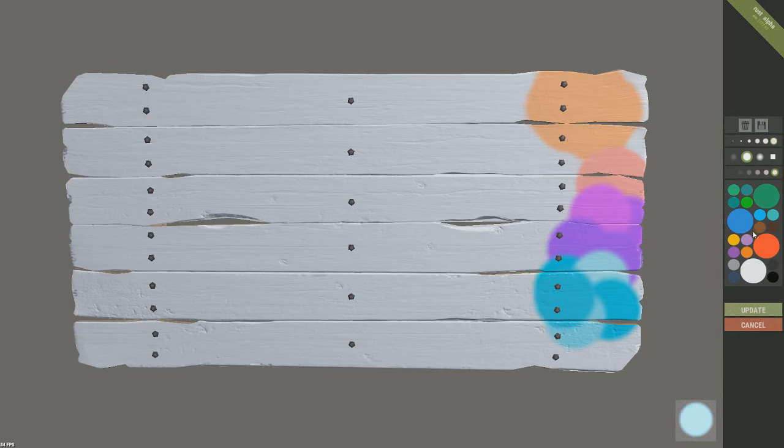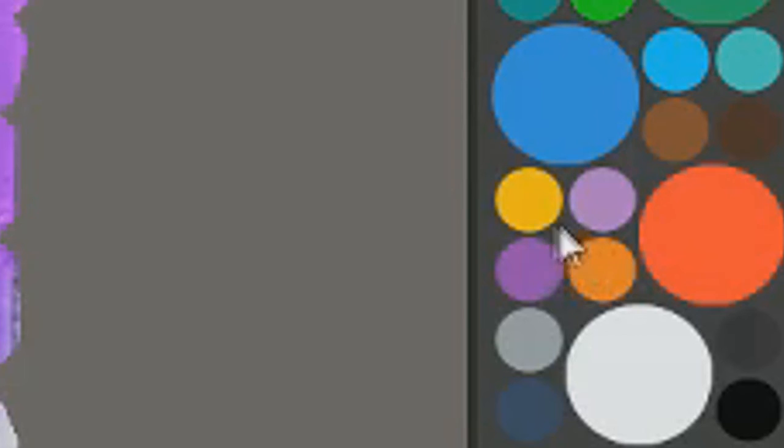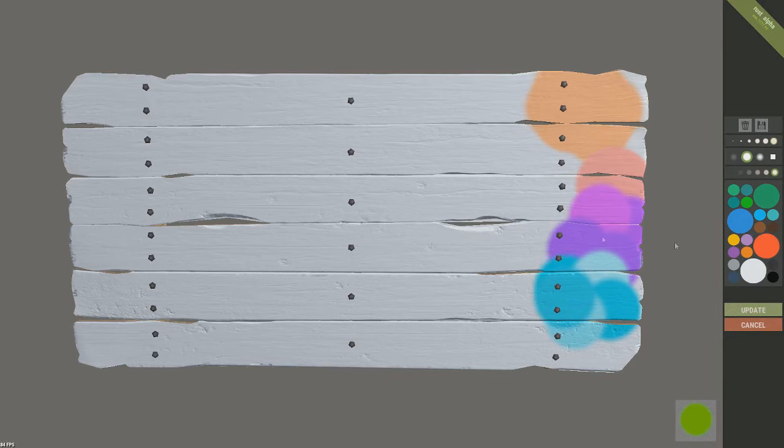I will be putting a diagram at the end of the video of the places you can click for the specific colours, in case you forget, so you don't have to rewatch the whole video to find the spots. So in between these four palettes here you have a variety of green colours.